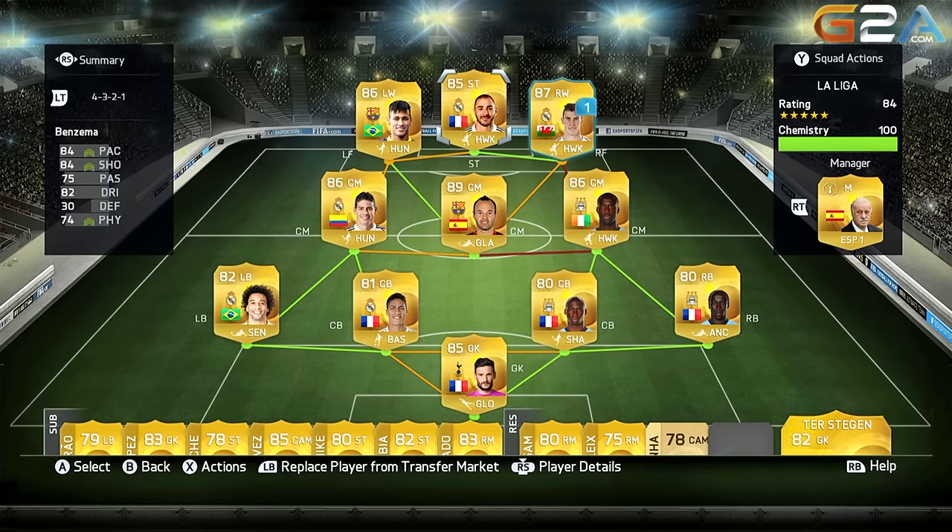Getting back to our best squad builder, this team costs around 1 million coins on Xbox, but it might have gotten more expensive in the last couple of days as I bought most of these players during the Team of the Year market crash.